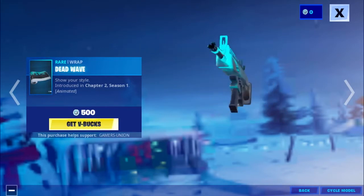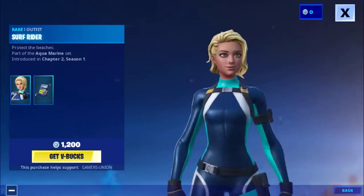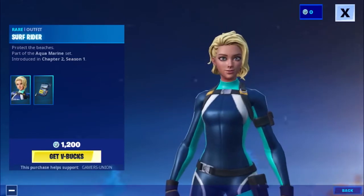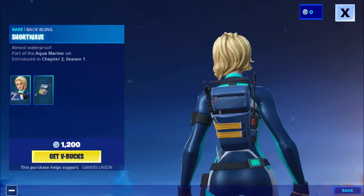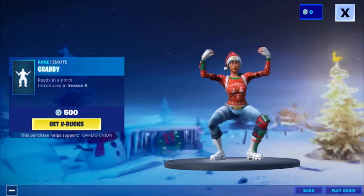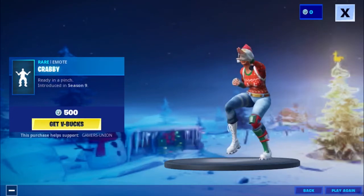Then we have the wrap Dead Wave 'Show Your Style,' introduced in Chapter 2 Season 1, 500 V-Bucks. Then we have the outfit Surf Rider 'Protect the Beaches,' part of the Aqua Marine set introduced in Chapter 2 Season 1, 1200 V-Bucks. Then we have the backbling Shore Wave 'Almost Waterproof,' part of the Aqua Marine set. Then we have the emote Krabby 'Ready in a Pinch,' introduced in Season 9, 500 V-Bucks.